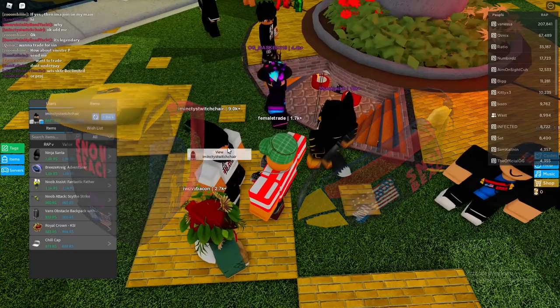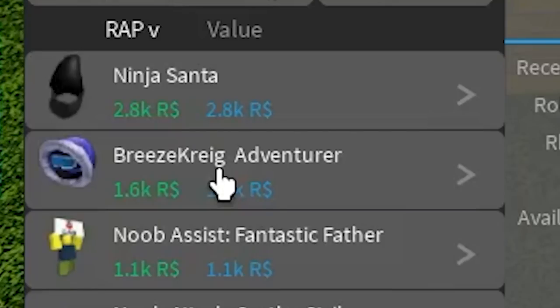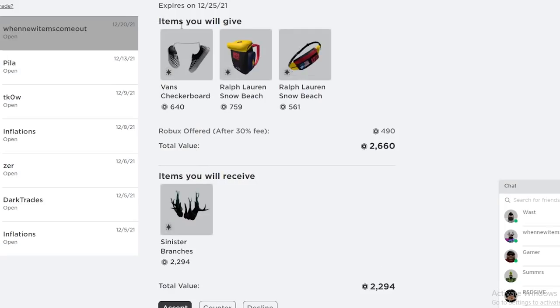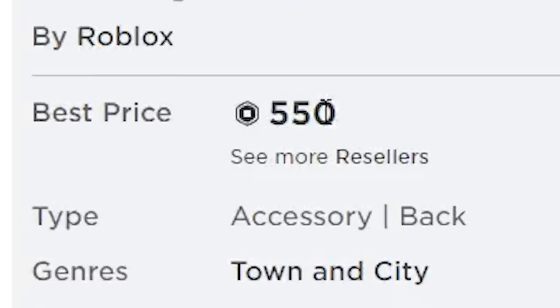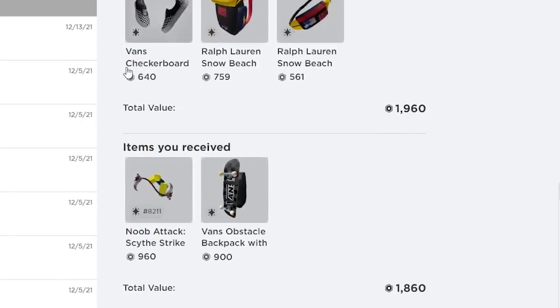I was able to afford the other two Ralph Lauren items. This guy at trade hangout walked to me and asked if I wanted to trade for his Breeze Creek Adventurer — that would actually be a really good trade for me. He sent me an even better trade, so I'm just gonna accept. I don't think he realized some of my items were projected. This item is normally worth around 550 but it's at 750, so this ended up being a really good trade.